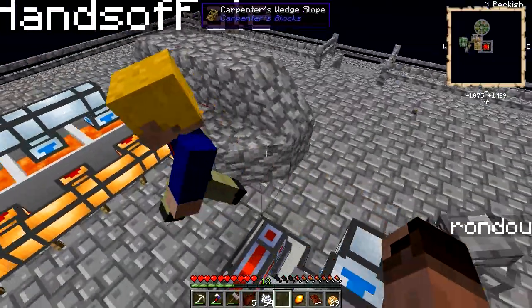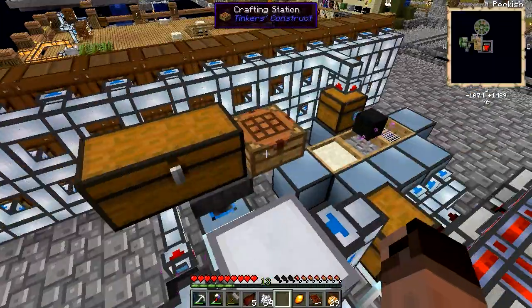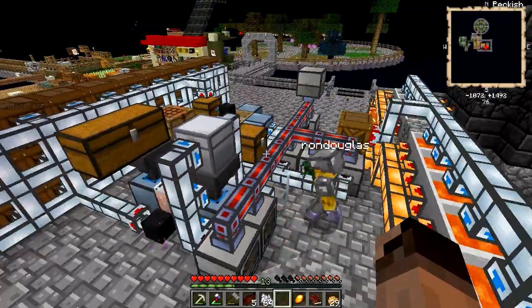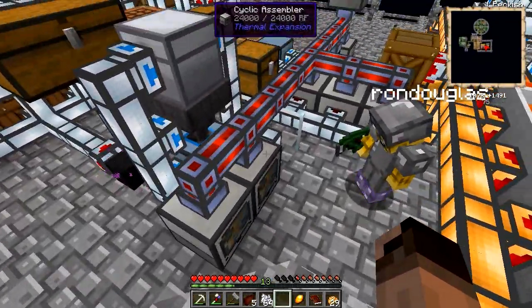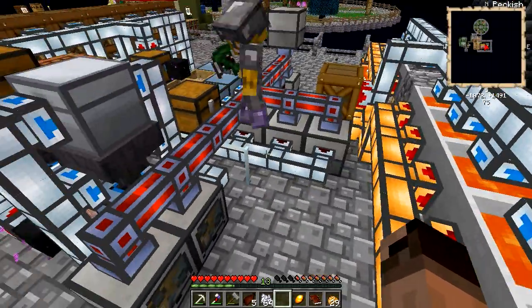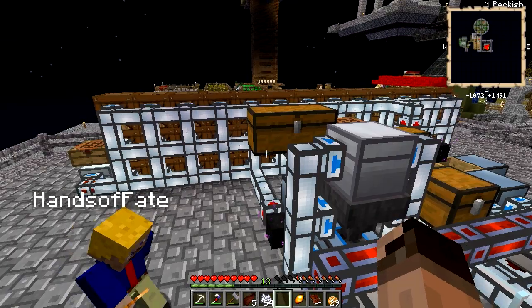I needed more lava — I was running out. Cyclic assemblers are basically like the things from Factorization where you had the recipe and it would make that recipe. Thermal Expansion's version takes power, which is interesting, and you have to select which recipe, so it'll be difficult to automate unless I do 18 cyclic assemblers — which I don't want to do.